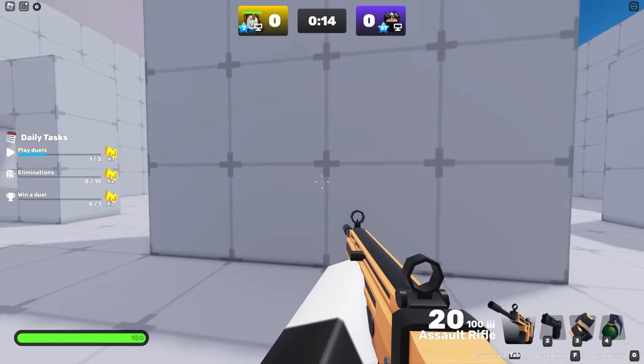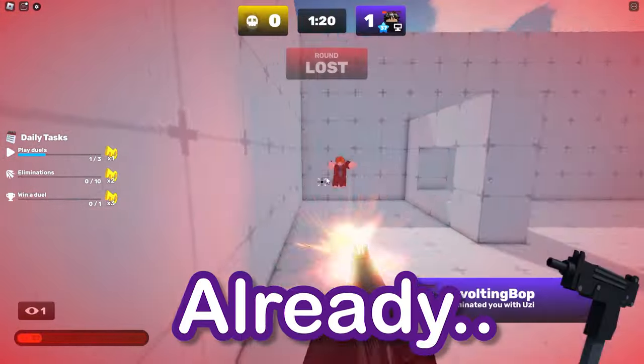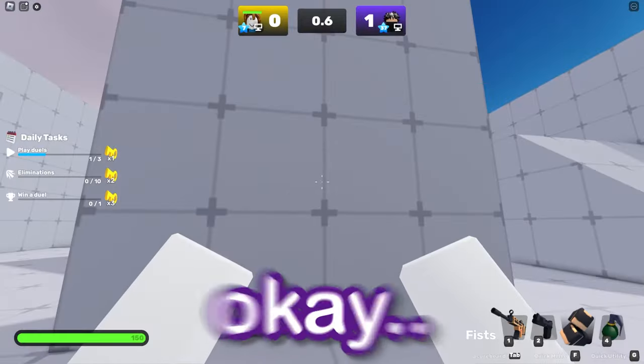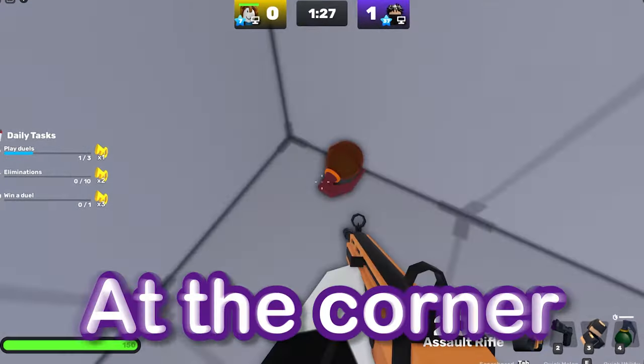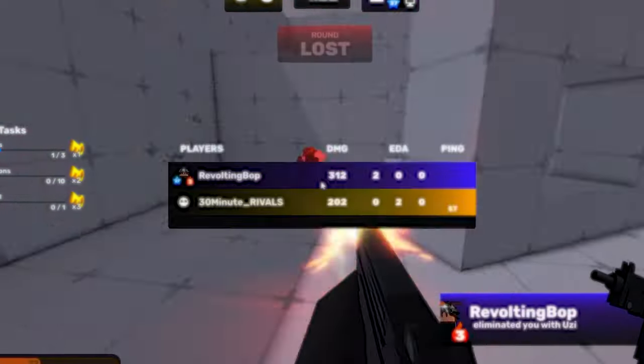We're not doing arena — looks like we're doing arena. Oh dear. He has an Uzi — yeah, this guy's a tryhard. Okay, this is my strategy: we hold the grenade and put it at the corner. Woo! Look at that strat right there!